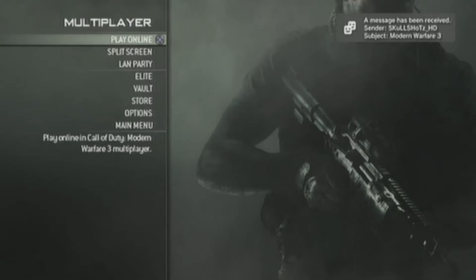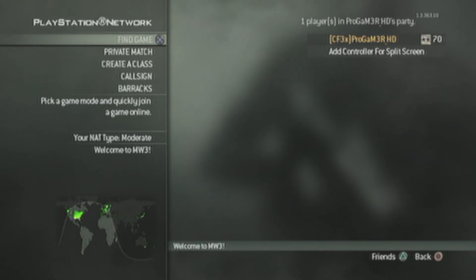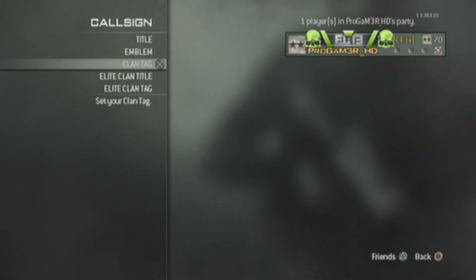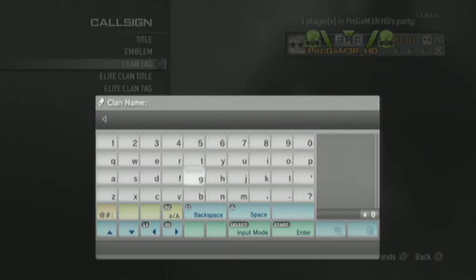So when you go into clan tag, then what you've got to do with the key combination is: hold Alt Gr and press 4, 1, 1, 2, 3, 2, 4, 5, 1, 2.